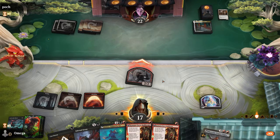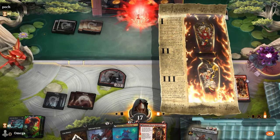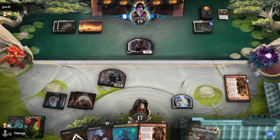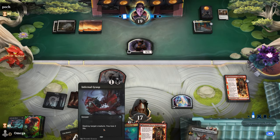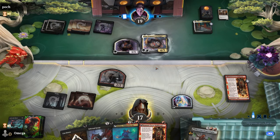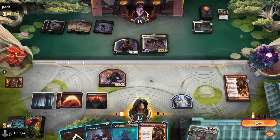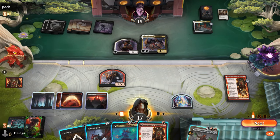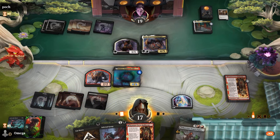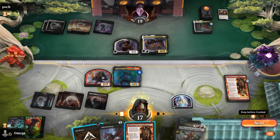I'll stack some mana. Next turn we can start playing Mishra — Mishra will actually be a 4/6 so Cut Down won't hit it. Little things will be super annoying — we might have to keep up the remover. Oh my god, that's some serious power. All right — it's fine. It has to be done this way: he tapped out.